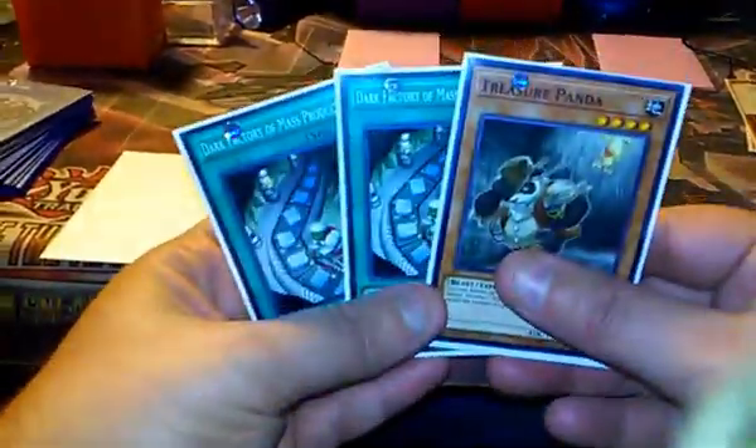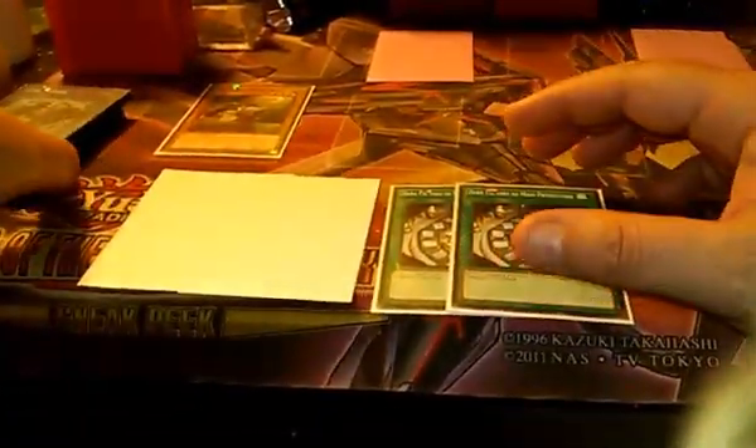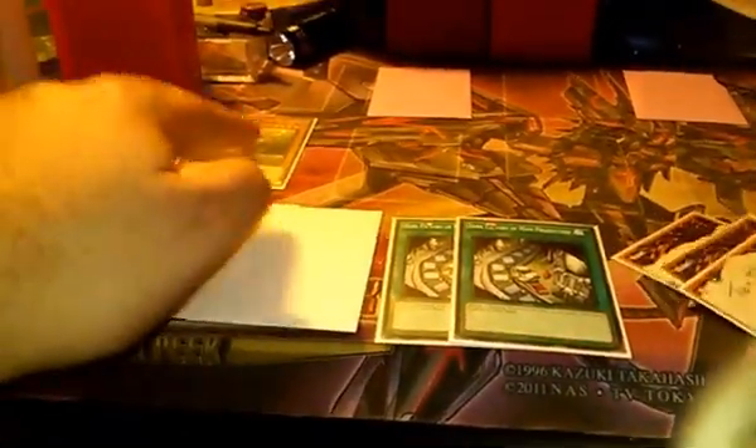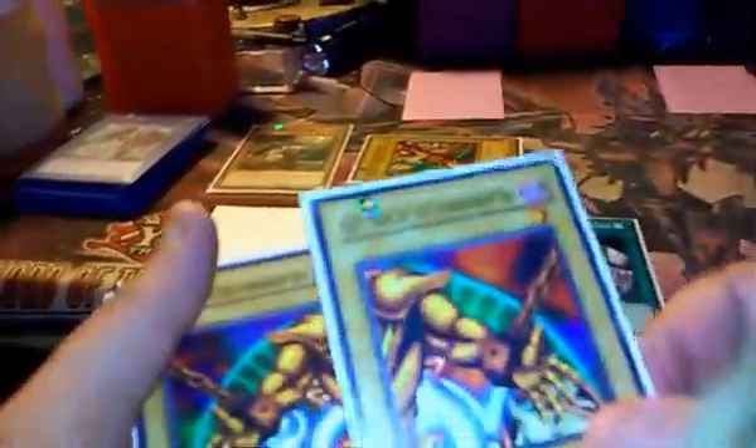All that matters is these three. You play your Treasure Panda all the way towards the deck — that's how you play your extra deck. Then you're going to activate Treasure Panda's effect three times: Toon Table, Toon Table, Toon Table, one after the other, in order to bring out a piece of Exodia right next to Treasure Panda, then another piece next to Treasure Panda, then another piece next to Treasure Panda.